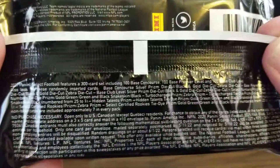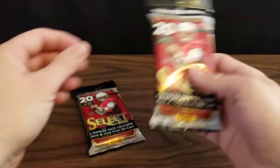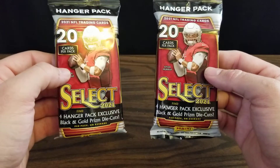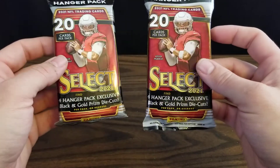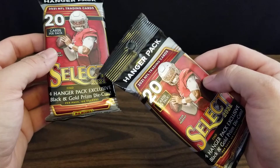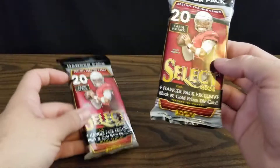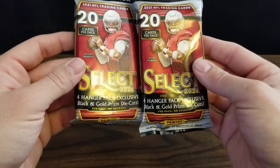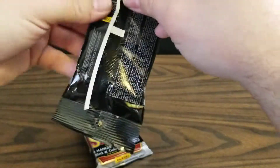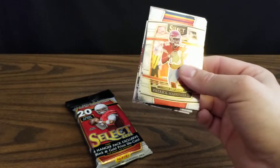Here's everything else we can find — all kinds of parallels. I thought about getting a blaster box, but these two combined were cheaper than a blaster box and you get more cards. The only difference was the blaster boxes had three red and blue, or red and white, or blue and white die cuts, but with these two packs you get eight of the black and gold, and I like the look of black and gold better than the other parallels I've seen opened.